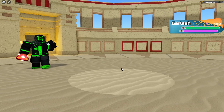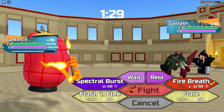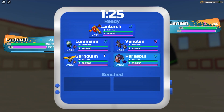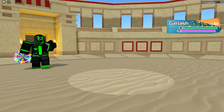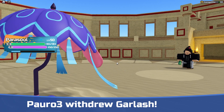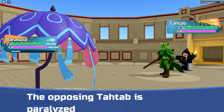Okay, Garlash. Now it is very tempting to click Fire Breath and try to predict the Tatap swap in, but we're not going to do that. We're just gonna hard swap to Parasoul. I wish we clicked Fire Breath, but I didn't want to risk it. I could have predicted that.